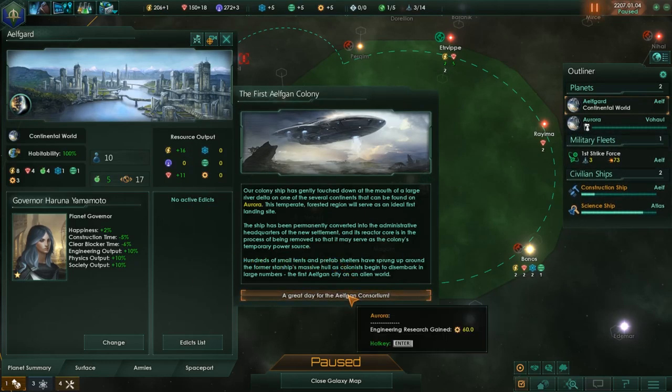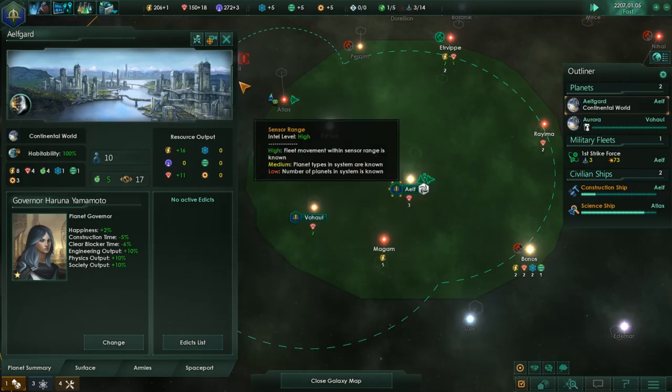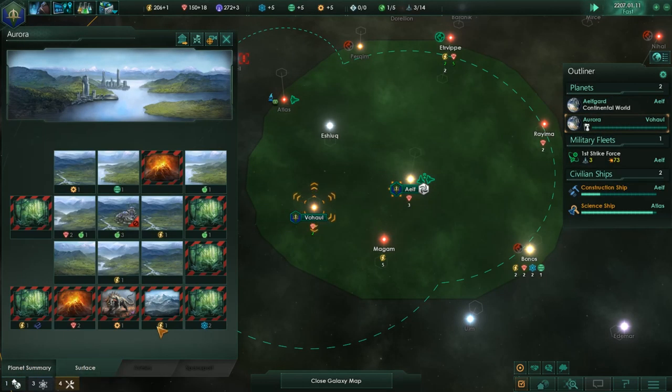First Elfgan colony! The mouth of a large river delta on one of several continents that can be found on Aurora — this temporary forested region will serve as an ideal first landing site. The ship has been permanently converted into the administrative headquarters of the new settlement. Hundreds of small tents and prefab shelters have sprung up around the former starship's massive hull as colonists begin to disembark in large numbers. That's our first extraterrestrial city.